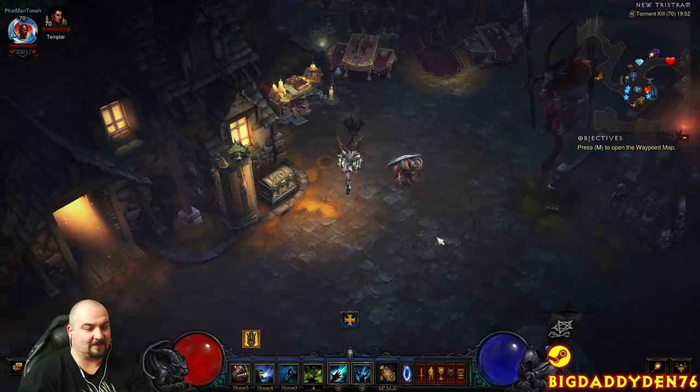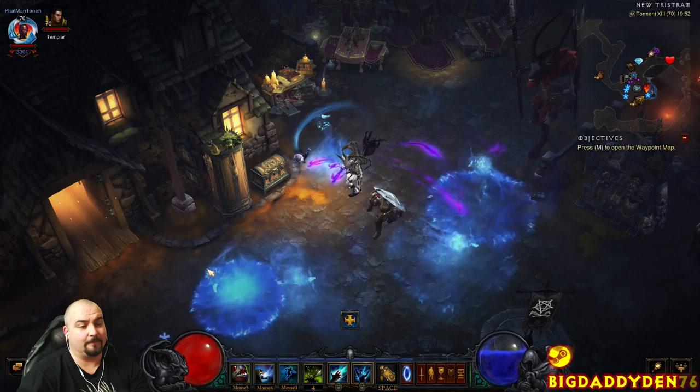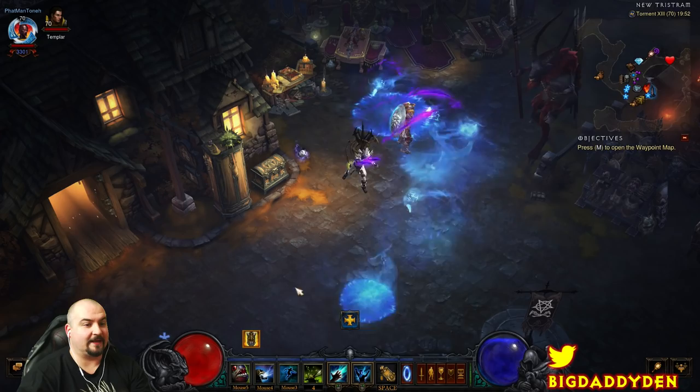So what is this build? Basically it's a caster build — it's absolutely awesome. You can use a spreadsheet here to optimize, and it's one of the very rare nuking builds that the Witch Doctor actually has. Pretty much the only one.